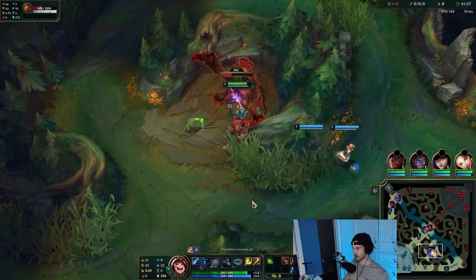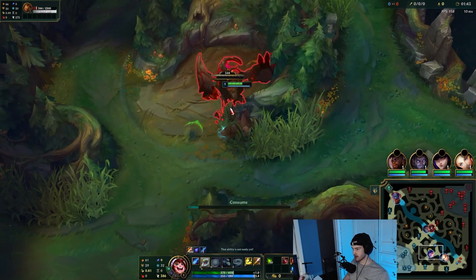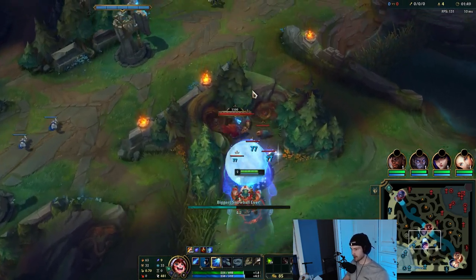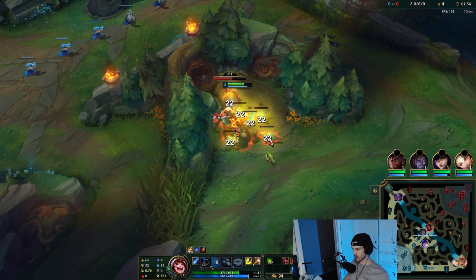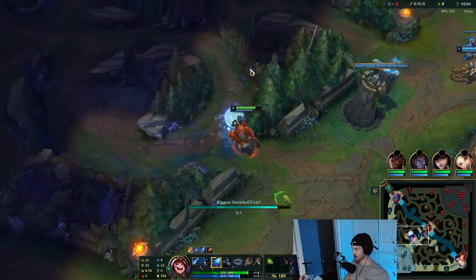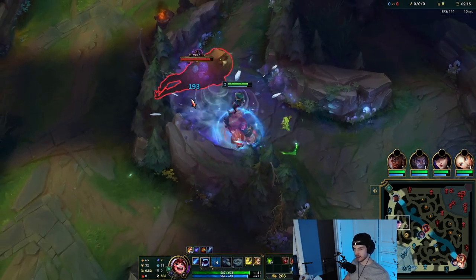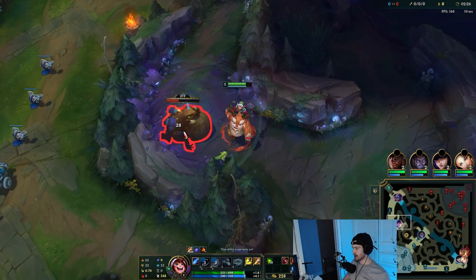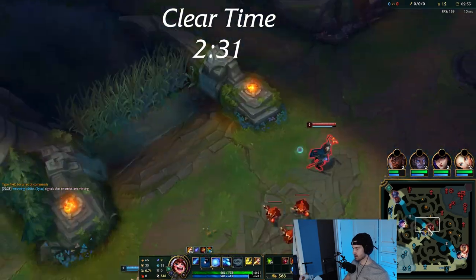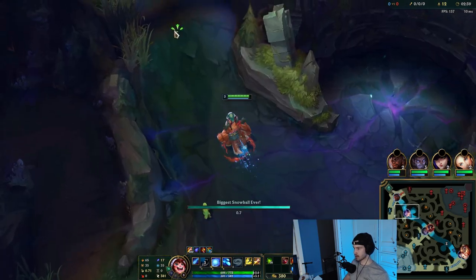Red into Raptors into Gromp. There's been a lot of discussion about new Nunu items — people liking Jaksho into Sunfire or Sunfire rush into Jaksho. I don't think Nunu really needs Sunfire anymore to clear effectively; he does a fine job especially with the jungle pet. We're gonna be testing a Radiant Virtue build which makes Nunu very tanky frontline and helps heal his teammates, so we'll try the no-Sunfire Nunu.